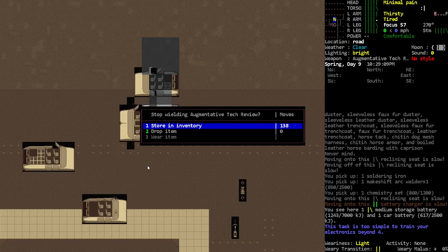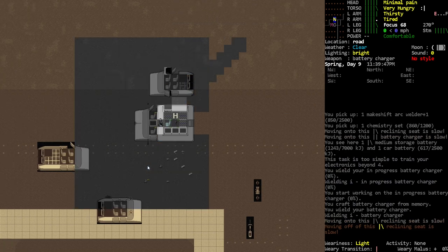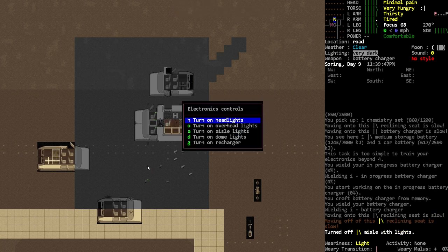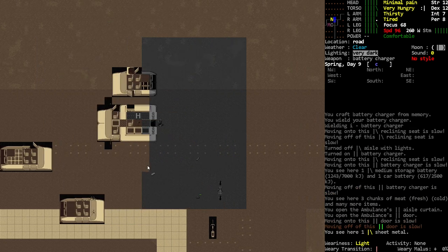I've been looking at this for a while trying to figure out what I wanted to do. We'll bring our tech book with us. Now we can actually walk up here and turn that off — pretty sweet. Oh, the recharger wasn't even on — that's kind of funny.